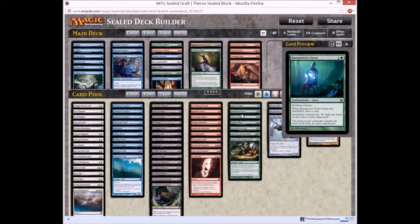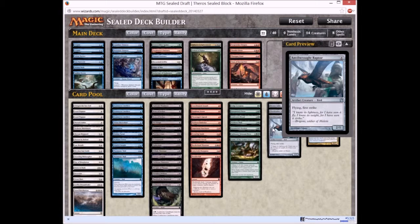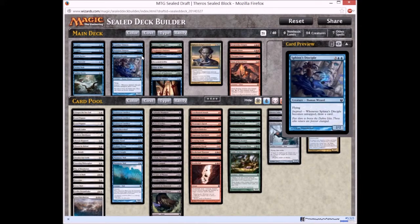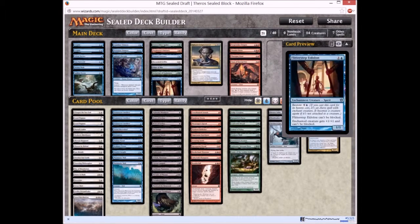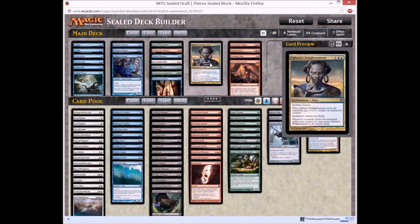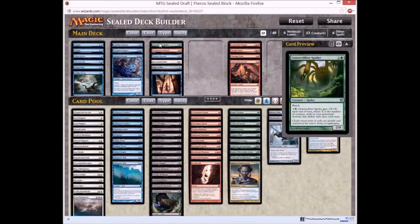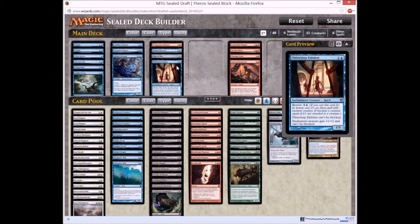Up next on green: Leafcrown Dryad is a good card — a 2/2 reach is not bad. For artifacts we have Fleet Feeder, Bronze Sable, and Anvilwrought Raptor, but not much that I would want to pick. So it seems that we do not have much white or green, so I will be taking those cards out. Looking through the white cards again — there isn't much to play in white. I'll pick out the green or white cards I had previously selected. No more Decorated Griffin.